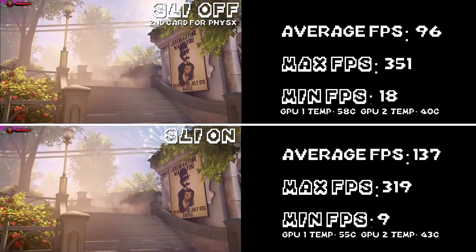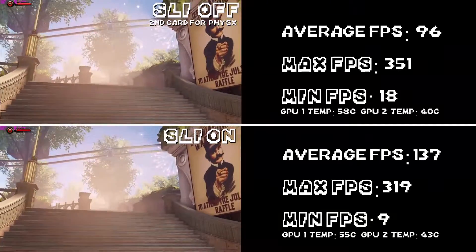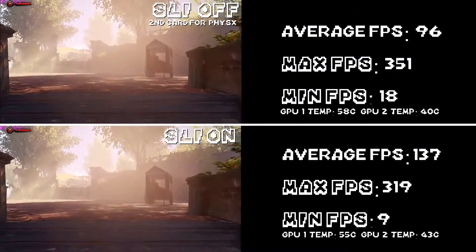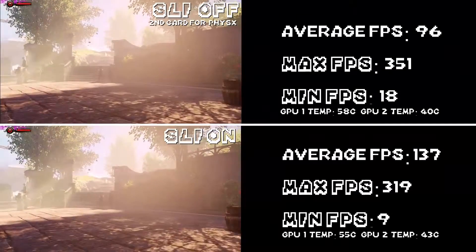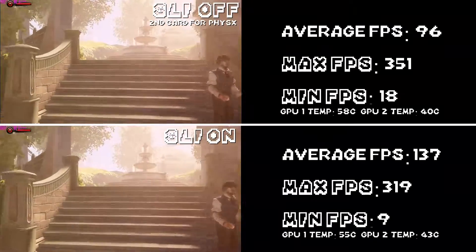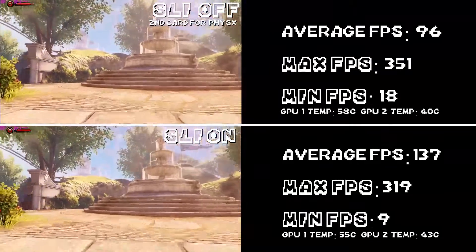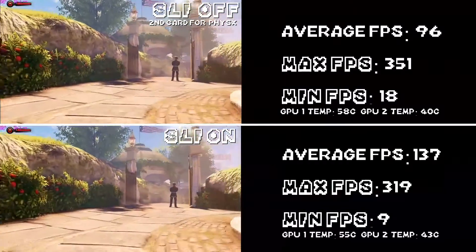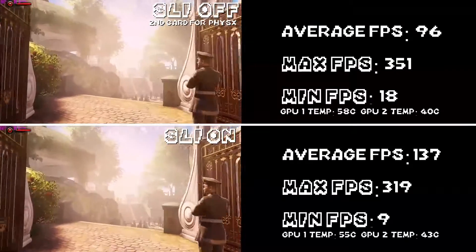General average FPS was 137 with SLI on and 96 with SLI off, so you can get that 1440p jump if you do use SLI. And because they're water-cooled, obviously I'm going to see much lower temperatures and much higher performance because of GPU Boost 2.0 than you will with air-cooled cards if you happen to also have 770s.